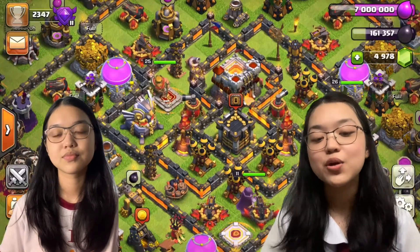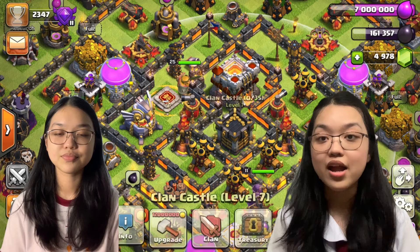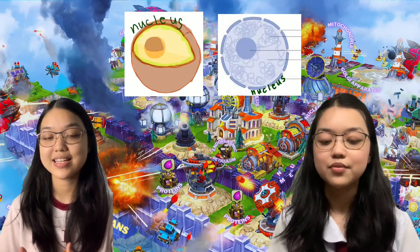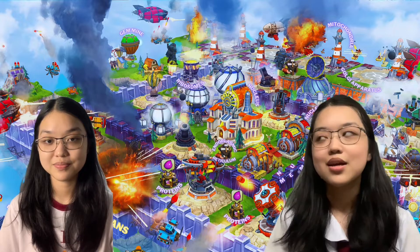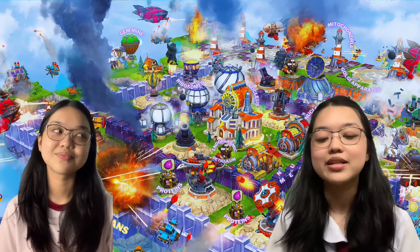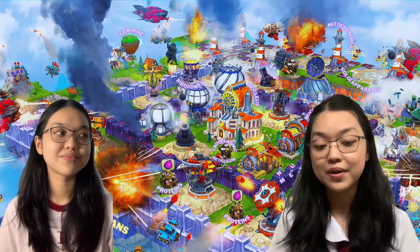The clan castle is basically the control center of the whole base. The shadow appearing when you click on it, as you're seeing on the screen, shows the entirety of the clan castle. So in a cell, the clan castle of Clash of Clans is the nucleus of the cell. It is known as the brain of the cell, responsible for cellular activities like growth, metabolism, protein synthesis, and reproduction. A nucleus has subparts, and in the clan castle, these subparts have parallel elements in the game as well.